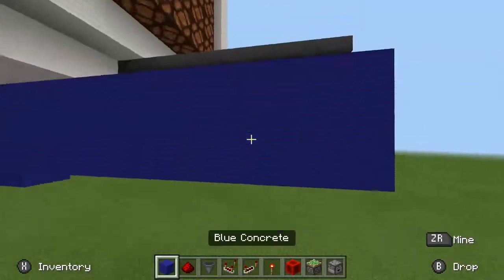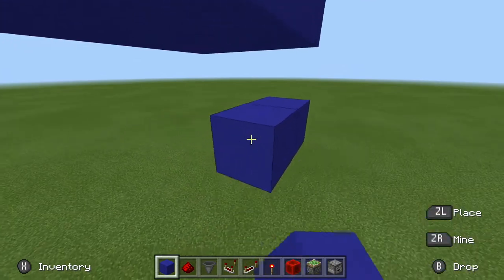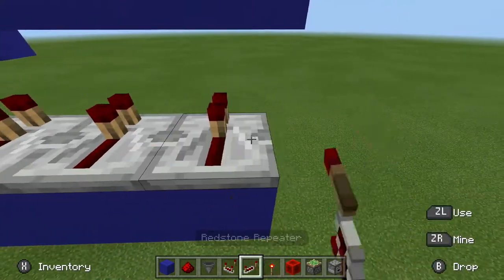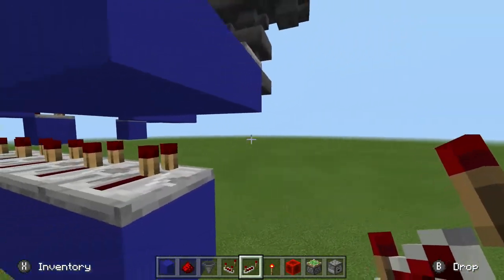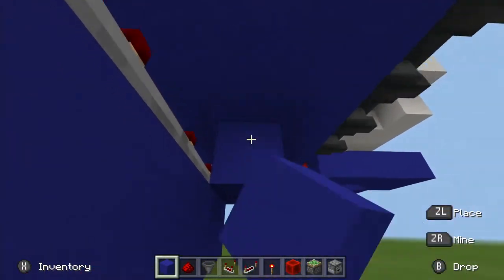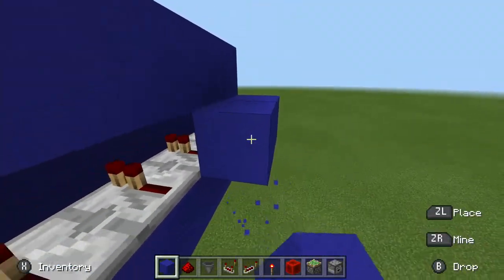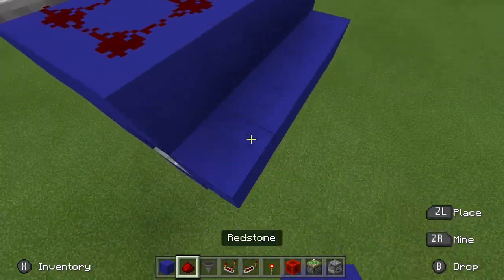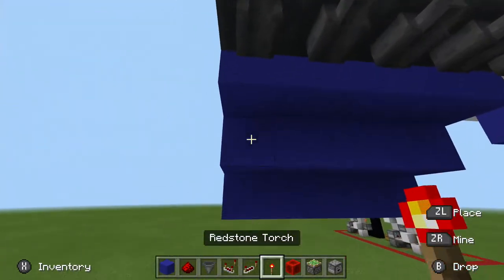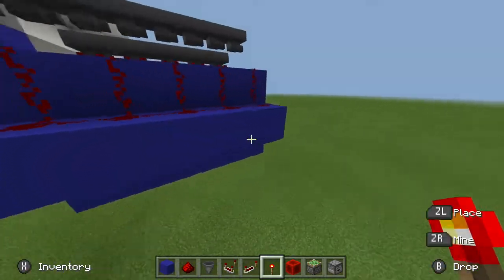Go two blocks underneath and break the middle block, leaving a line of blocks. Repeat for every single one, then put a bunch of redstone repeaters facing towards the hoppers. Place a line of blocks in front of the repeaters and a line of blocks behind the repeaters. On the one behind you want to place redstone, and on the one in front you want to place redstone torches. It should look like this.